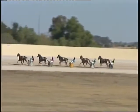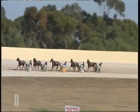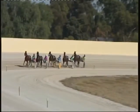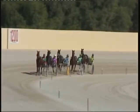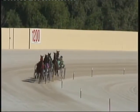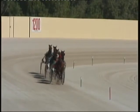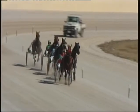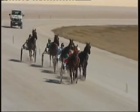Out in front it's Peter Borelli with Fine Artist — they ran that lead time in 35.4. Racing second is Bettingman. Racing midfield in third is Samarian Artist. Then in second-to-last placing is A Shadow, and at the tail end of the field is Adrian. First quarter in 32.8.